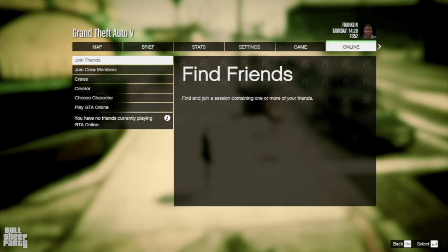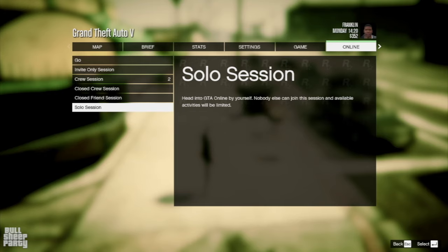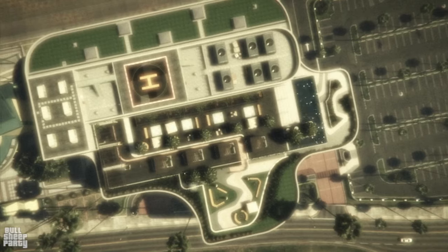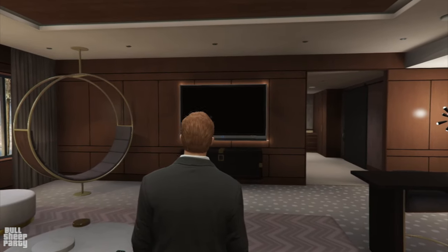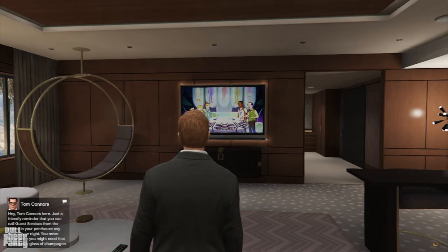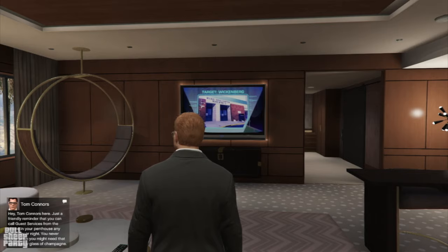To make sure you get a fresh wheel every single time, load the game in story mode, then go to settings, the online tab, play GTA Online, and click on solo session. This is a feature that consoles don't have. The benefit is not only that you're getting a fresh wheel every single time, but also the game loads insanely fast. As you can see, the game loads me into my casino penthouse — I suggest all of you buy the casino penthouse since it'll cut down on loading time.